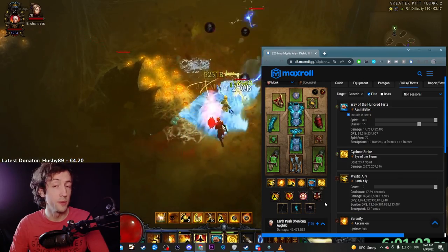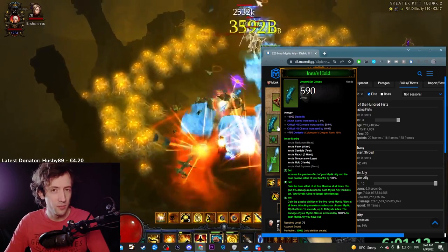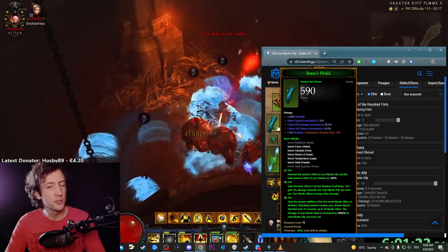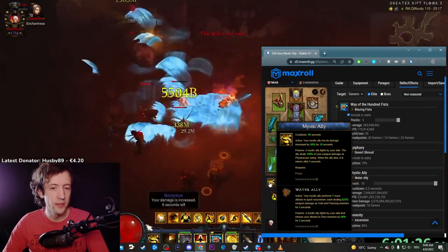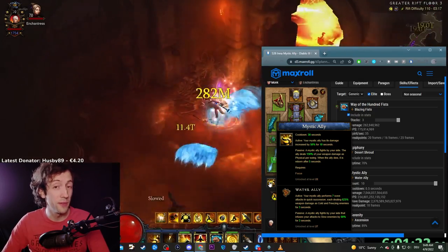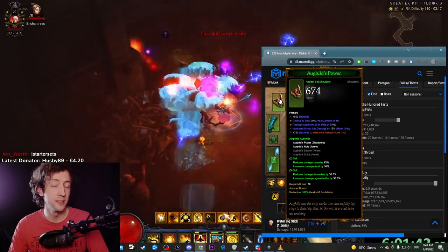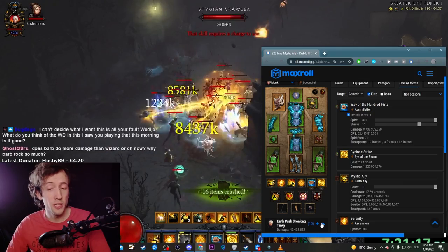For stat priorities, Attack Speed is usually a very good stat — it multiplies the damage done by your Mystic Allies in their active forms, so it's very potent. Cooldown Reduction is also very useful, especially when pushing. Mystic Ally has a 30-second cooldown and you want to use it every 20 seconds, so you should be at least around 35–38% cooldown reduction. For farming, you usually don't need that much cooldown reduction, but it does help to make things smoother, mostly through Dashing Strike and Serenity.